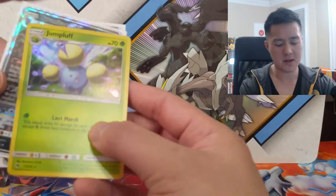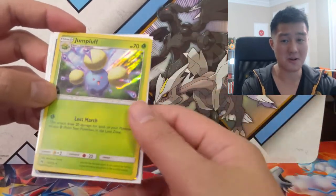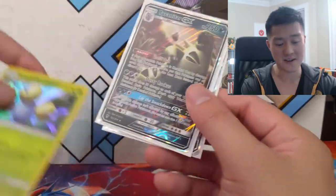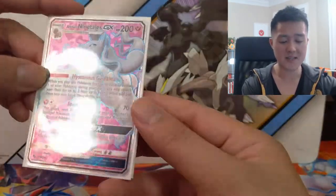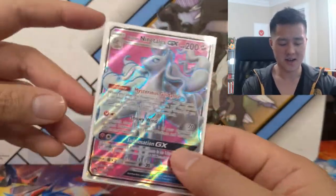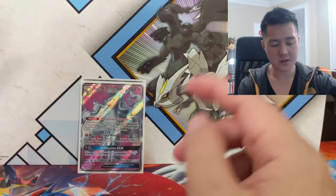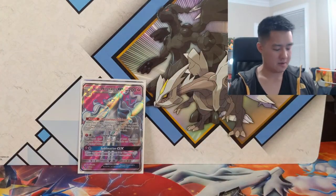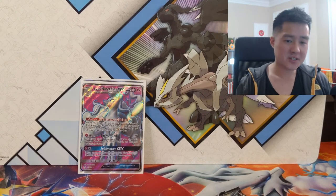Pretty good opening guys! We got a Jumpluff which is very good — these are super hard to pull, actually. Our big hits for the box are a Tyranitar GX, and the main hit is an Alolan Ninetales Full Art. It just looks awesome — look at all that sparkle. Very nice, very happy with the results of this opening.